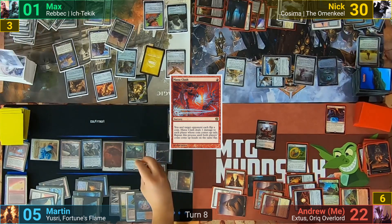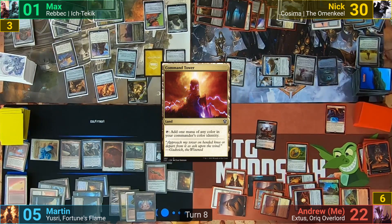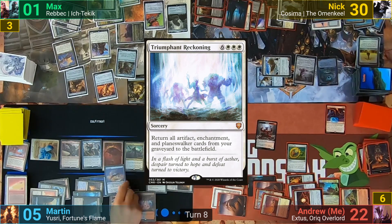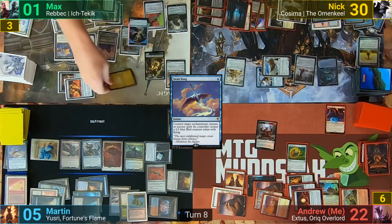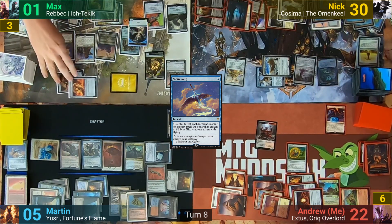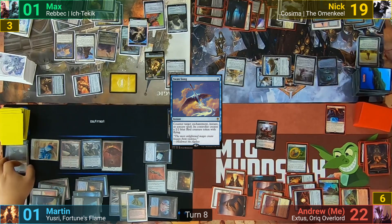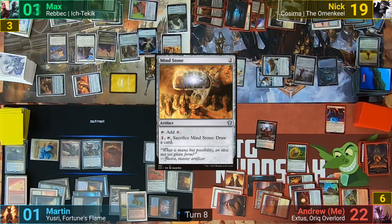Martin adds another counter to his clock as Max draws. Max plays a Command Tower and goes through his graveyard. He taps a decent chunk of mana for a total of 9 to cast Triumphant Reckoning, which Martin is quick to counter with Swansong. Max gets a Bird Token and goes to combat. The Chief and Foundry Inspector head at Martin while the lone massive Construct goes at Nick. Martin blocks the biggest one with the Locust God and still takes 4, while Nick drops to 19. Max then casts a Mind Stone in his second main phase, gaining 2 life from the Monument, and passes to Nick.